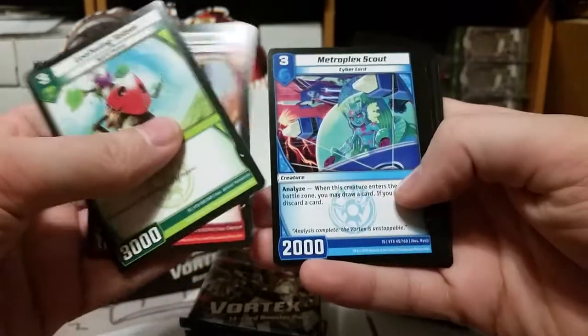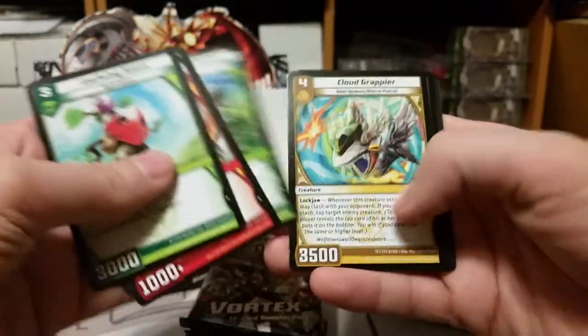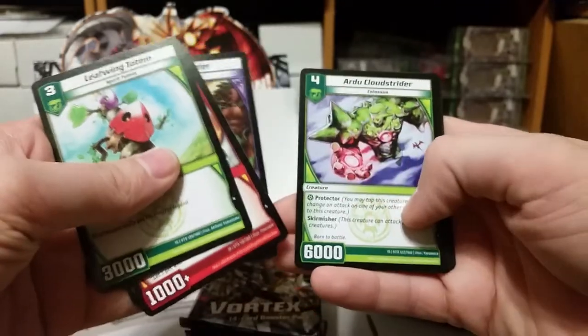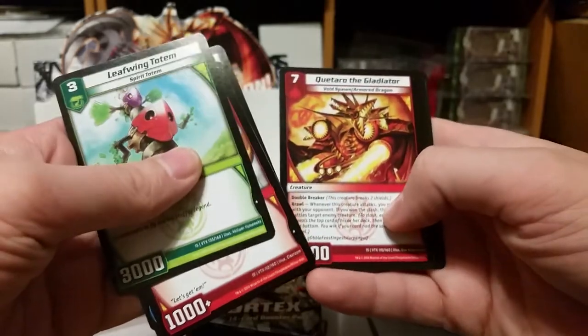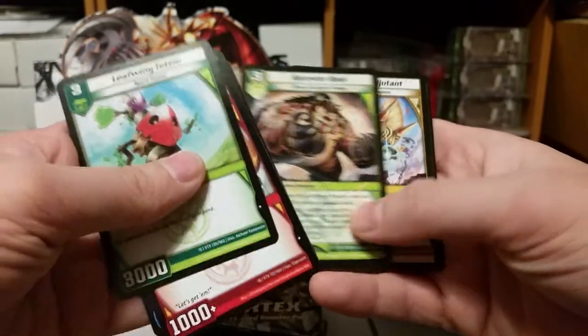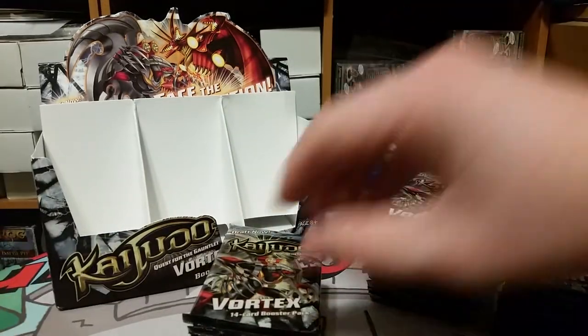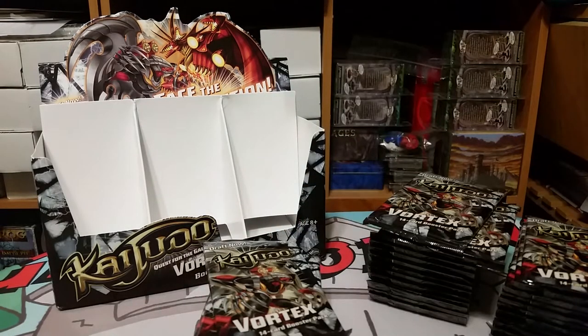Leafwing Totem, Raptor Ace Falco, Metroplex Scout, Regent's Attendant, Lumbering Coliseum, Cloud Grappler, Ikor Spider, Ardu Cloud Striker, Justice Archon, Gargle Vision, Gargle Vision, Katara the Gladiator, Ancestor Bear, Skyforce Adjutant, and Gregoria's Guile.